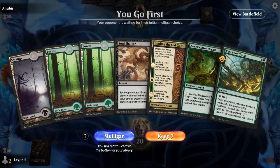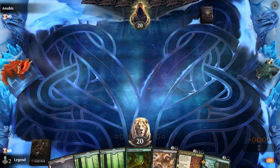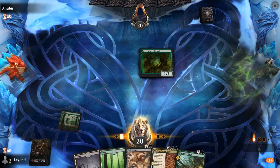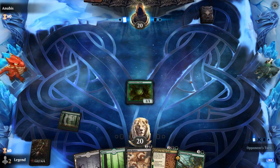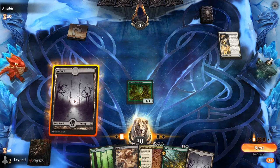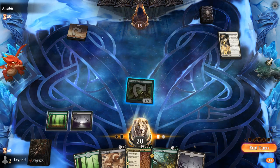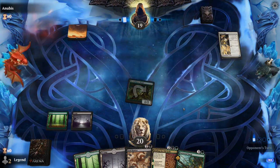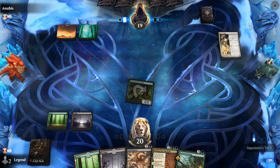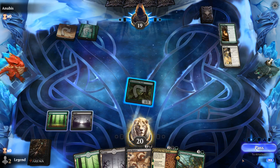We're on the play with a fine hand — no combo pieces but some ramp and interaction. Turn-one Dryad, always a good start. Opponent is on a life gain deck — well, they can gain as much life as they want, but Vorpal Sword could still win the game even if they're at a thousand life. Druid Class can also enable the life gain synergies.